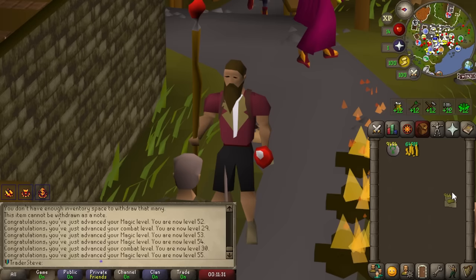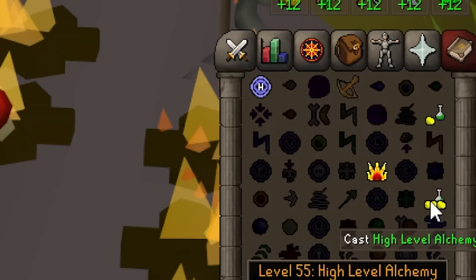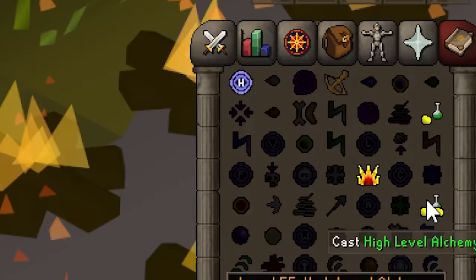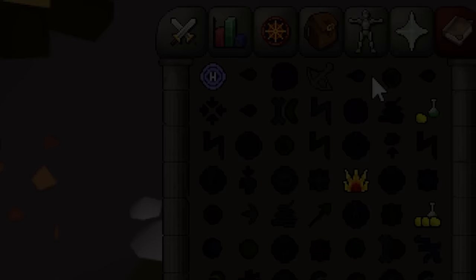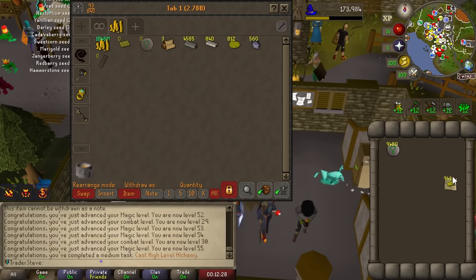We just increased our GP per hour by about 40%, and that's 40 points for that task as well. Quick calculation: you can do roughly 1,200 alchs per hour at 4.8 million GP per alch, which makes this a nearly 6 billion GP per hour moneymaker. If you're a crazy person you could argue condensed gold is the worst thing to alch — I can only do it for 20 minutes straight before I hit the max cash limit and can't high alch anymore.